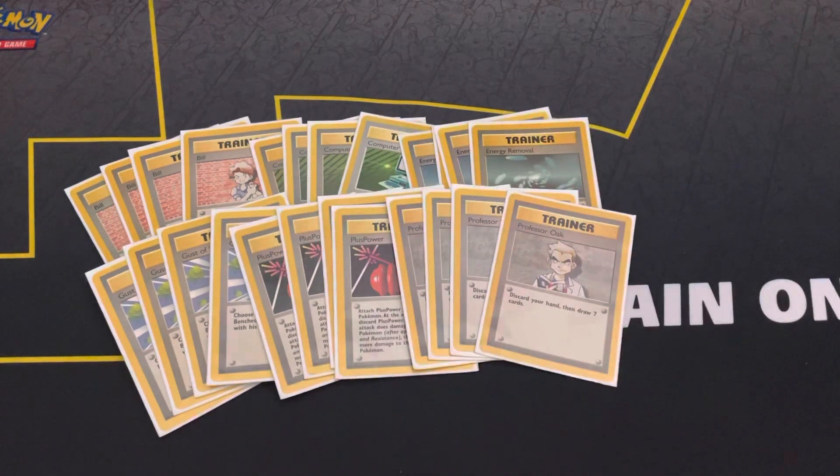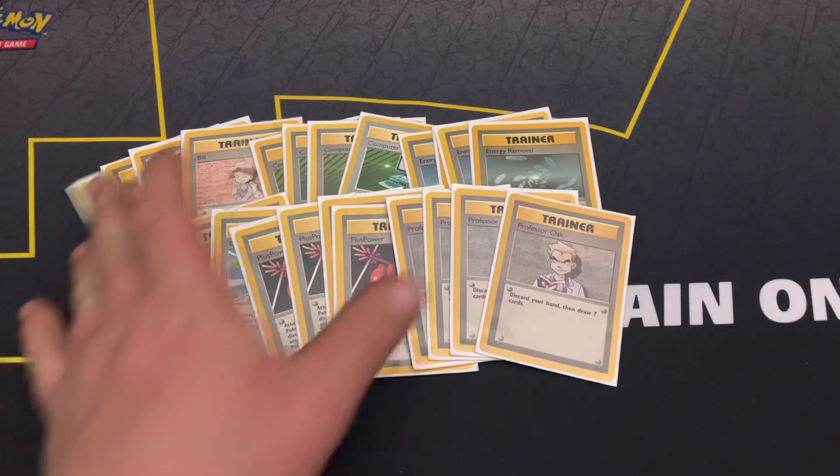Bill is basically a Pot of Greed — draw two cards. Computer Search lets you discard two cards and search your deck for any card; a lot of the time I'll be searching for another Professor Oak or that key Plus Power to get a knockout. Energy Removal puts your opponent behind on energy attachments if they're trying to power up anything big like Blastoise, Charizard, or Chansey. Gust of Wind lets you KO what you want to KO. Plus Power adds damage, and Professor Oak refreshes your hand with a new seven cards.